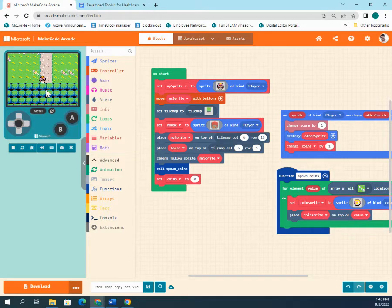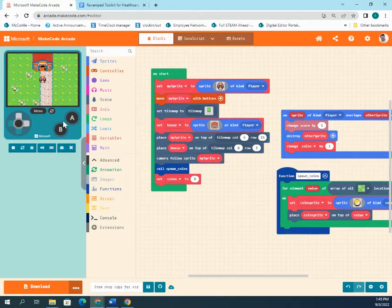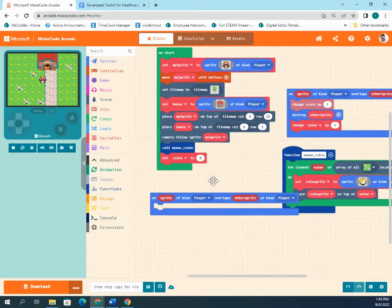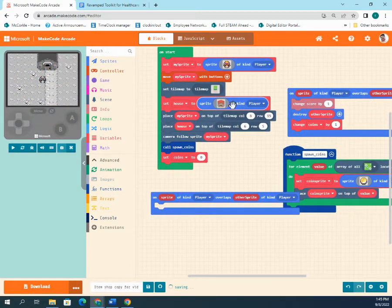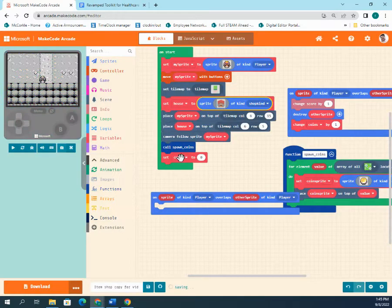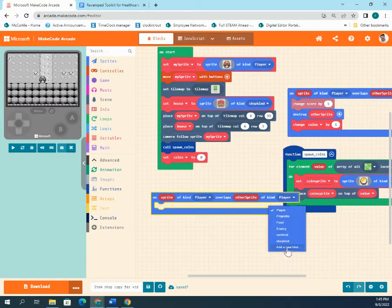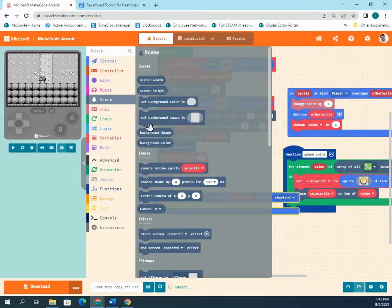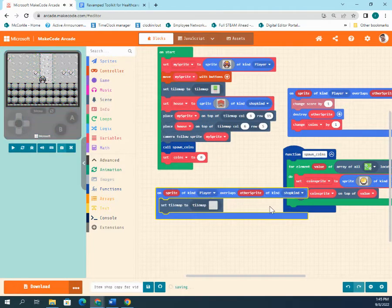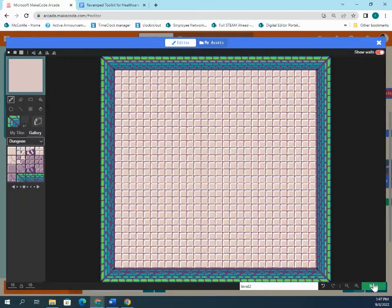Next, when the player touches the house, we need a new tile map to load. Go to Sprites, set the house sprite to a new kind called 'shop kind.' Then, when the player overlaps the shop kind, teleport them to the new tile map. The tile map for the shop has been designed off-screen to keep the video shorter.